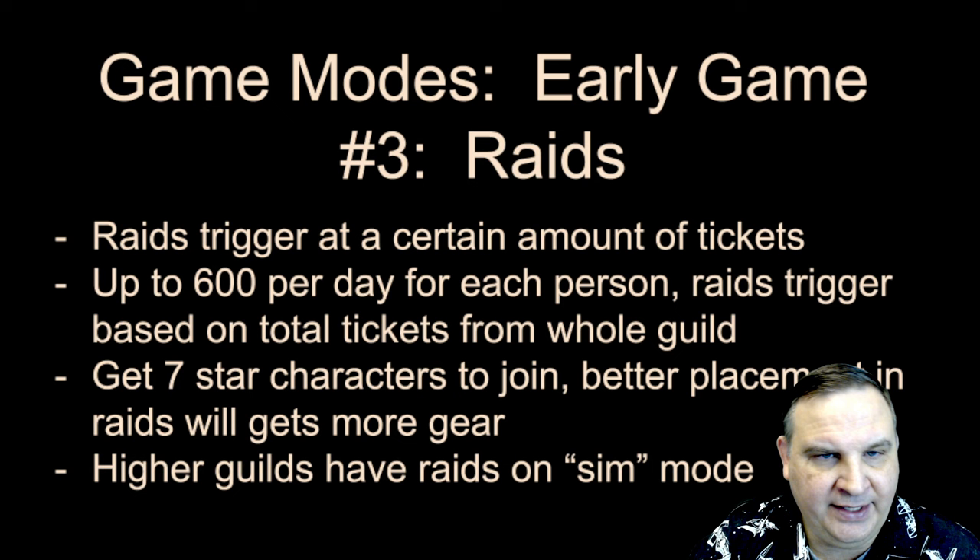Here's how fleet crystal payouts work: 50th to 20th place gets you 50 crystals; top 20 gets 100; top 10 gets 200; and then top 5 goes from 300 up to 400 crystals for first place. You can't get those crystals anywhere else in the game. You also get fleet currency — used in the shop to buy Zeta materials — with higher placement giving you more. It's an absolute priority.